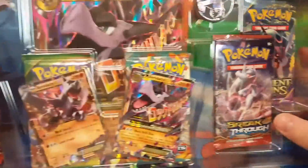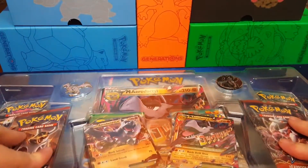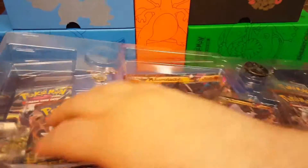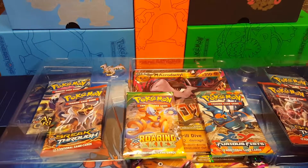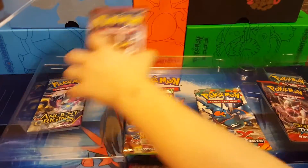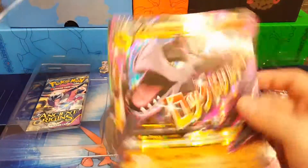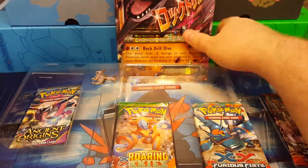We got a Breakthrough, Ancient Origins over here, another Breakthrough, another Ancient Origins — stop hitting it — and then I can't tell what's behind it, so I guess we're gonna have to open it. We got a Roaring Skies and Furious Fist! And here's our giant Aerodactyl promo card. Stand him up back there in front of Charizard. Sorry Charizard, you're getting blocked out for Aerodactyl today.